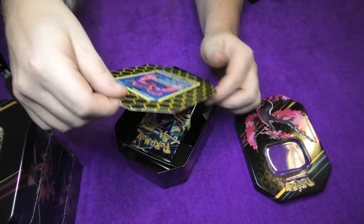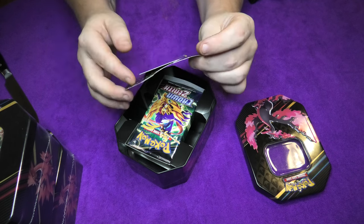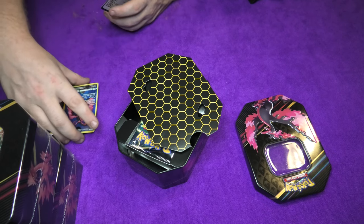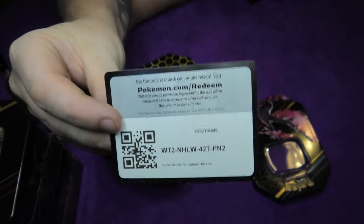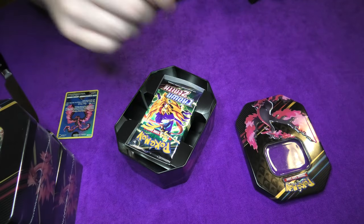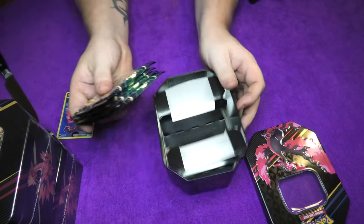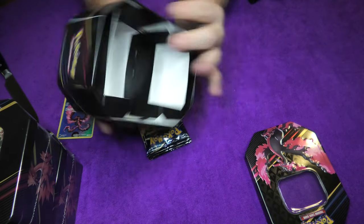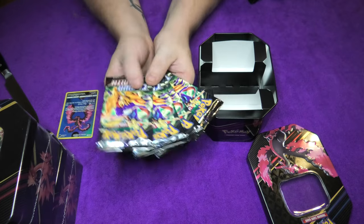Let's get this out some way or another without destroying anything. How do I get this card out? Like so. Beautiful. Then we take you and put you right there. And if you want this, there you go. Take it. Out with you. Let's see what's in the box. We have a very, very empty box indeed. We have the card, the Galarian Moltres, and four packs of Crown Zenith in it.